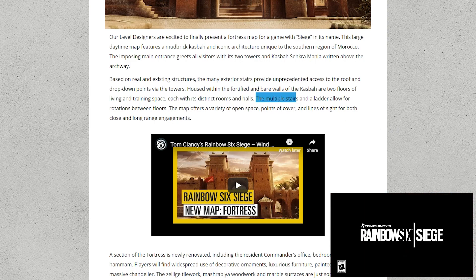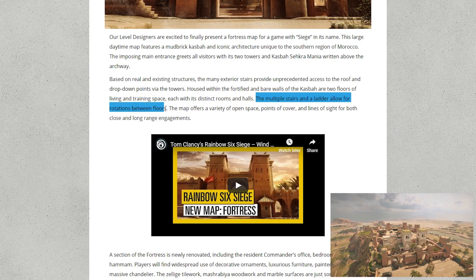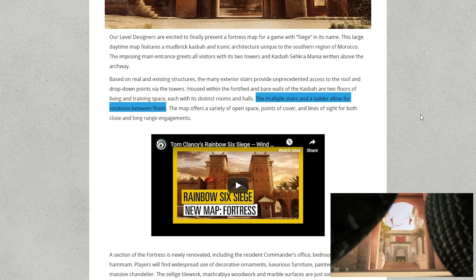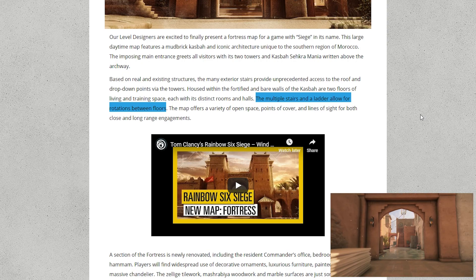They say there are multiple stairs and also a ladder to allow for rotation between floors — so at least two staircases. I'm going to guess probably three, and then a ladder as a fourth access point for getting up and down.